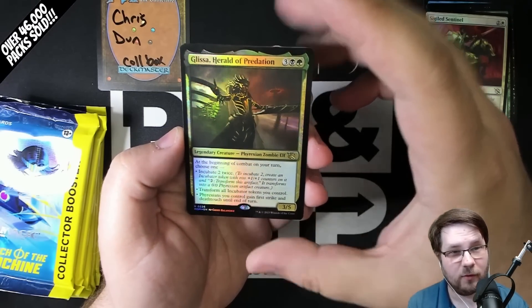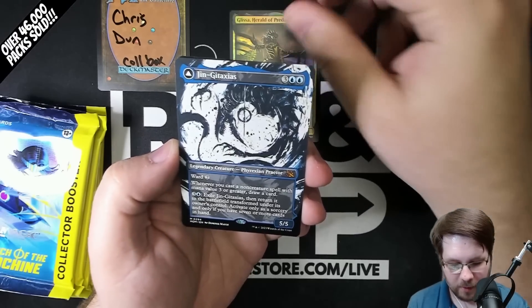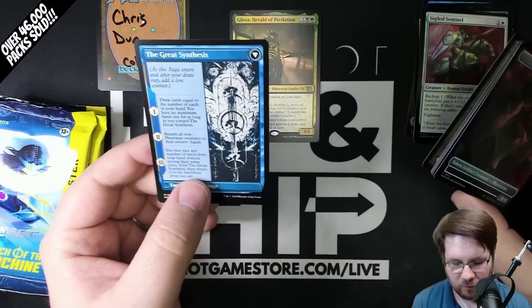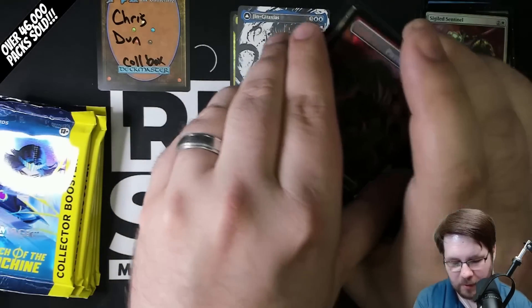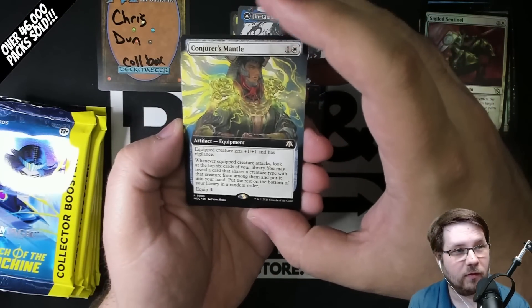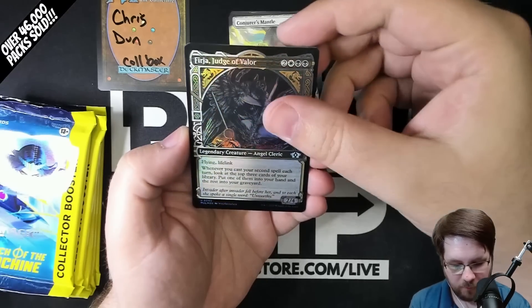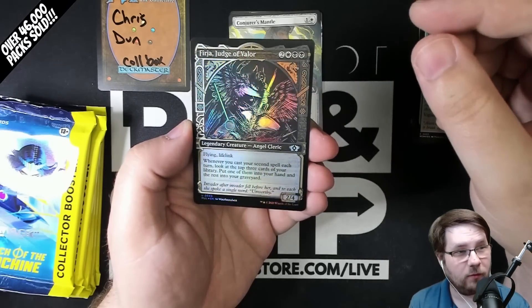Glissa, Herald of Predation — rare — for your first card. Gingitaxias — this is the showcase version of the Gingitaxias from the main set. You can also get the Core Augur in the Multiverse Legends sheet. Conjurer's Mantle — extended Commander card. Foil Phyrgia — this is from the Multiverse Legends sheet.